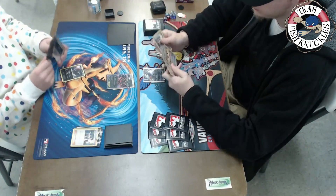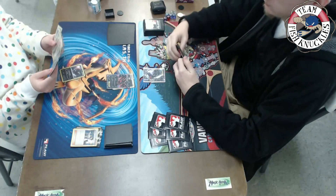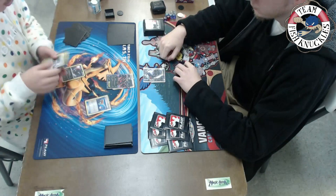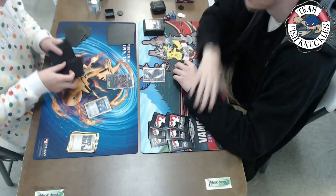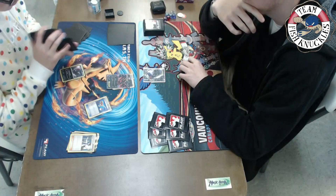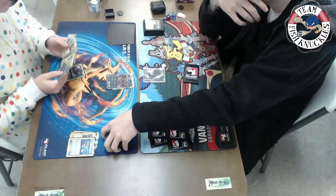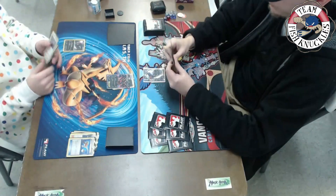Brandon finds a Fright Night Yveltal he could put down. He also has a Parallel City he could use to put Kenton down to three before Kenton puts his own down. Brandon uses Super Rod to shuffle those dark energies back into his deck — coming in really clutch — though he can't Super Rod the Zoruas and Zoroarks back.